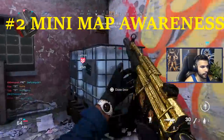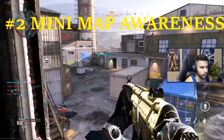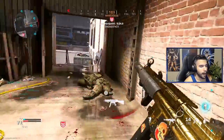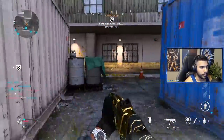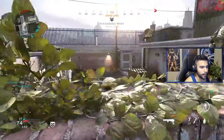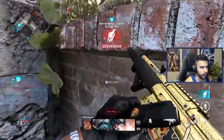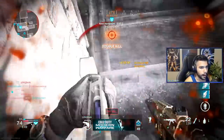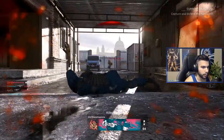The next thing we're going to talk about is minimap awareness. The minimap is very huge in Call of Duty. You always want to be paying attention to it — where your teammates are, where shots are being fired. In public matches right now there are no red dots on the minimap, and hopefully they'll add that soon. But in competitive matches, scrims, tournaments, and S&D wagers, there actually is a radar, so you can see where your enemies are and where they're shooting from.